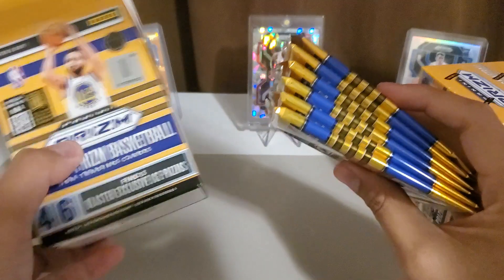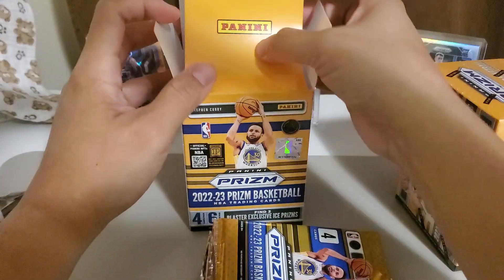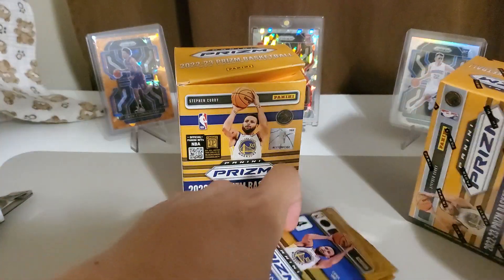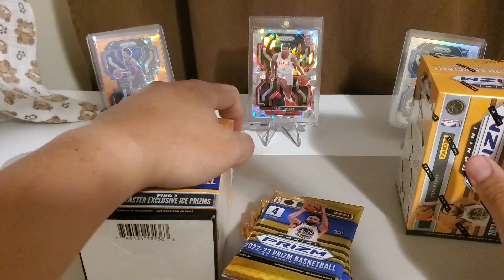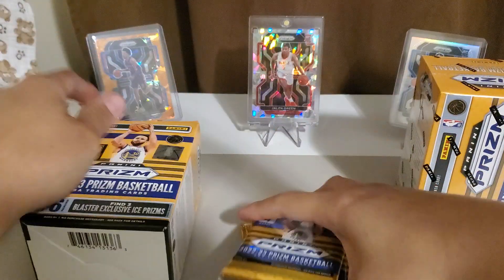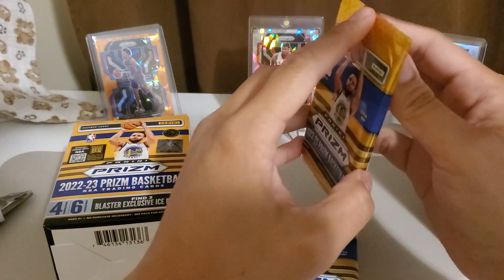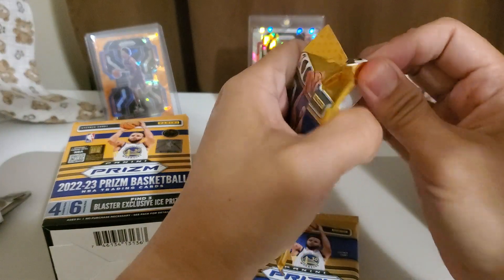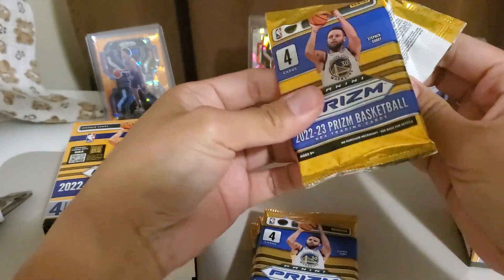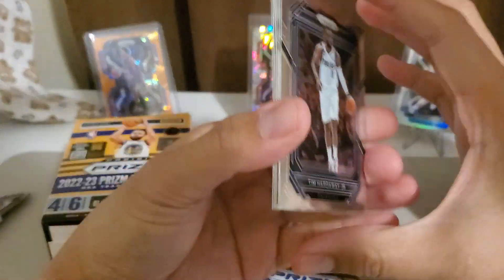Six packs with four cards per pack, so all in all 24 cards. We have the three amigos there for good luck — Franz Wagner, because Paolo Banchero is a Magic player, so that's for good luck. I hope to get the Paolo Banchero. All right, so this is my first look at Prism.